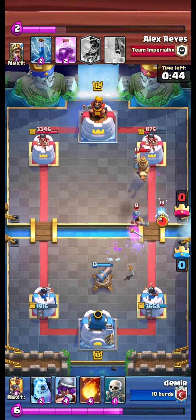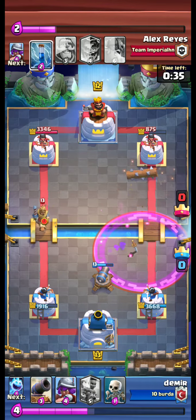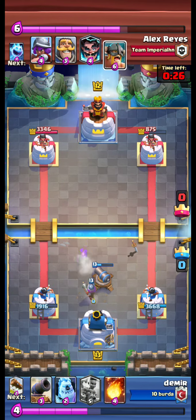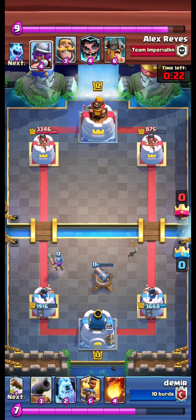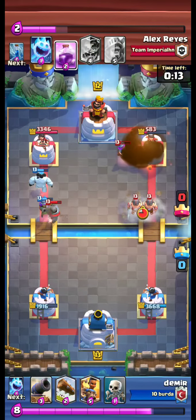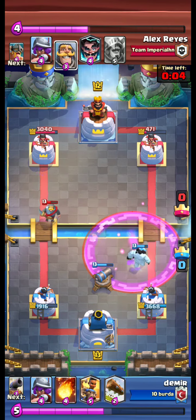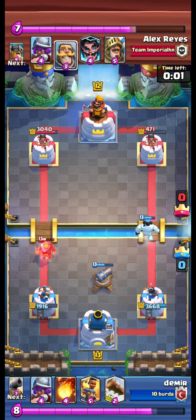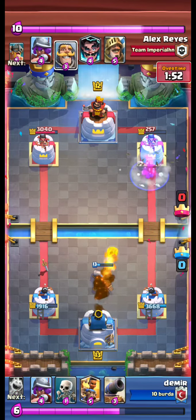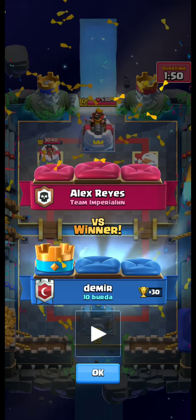The Musketeer is coming in. Another Prince is coming, however we use our Skeletons. Our Musketeer is advancing in the left lane. The opponent plays a Musketeer in the back on the right side. E-Barbs coming again — this time we managed to pull the E-Barbs, and a fireball or two fireballs finish them off.